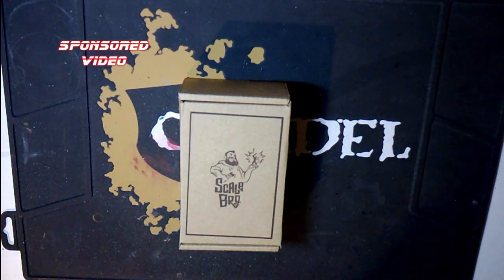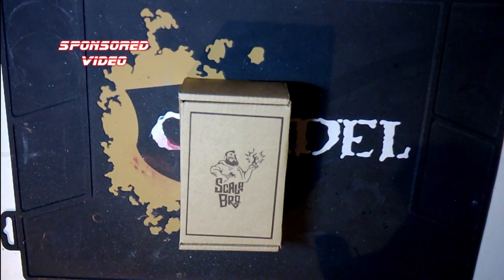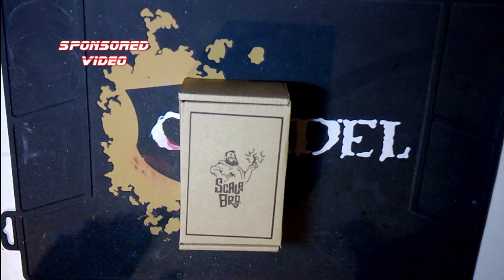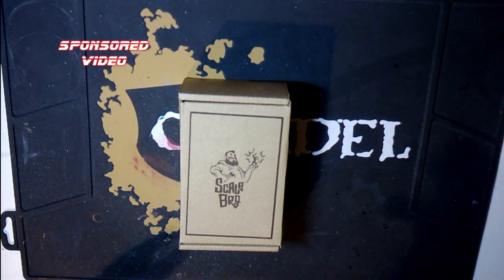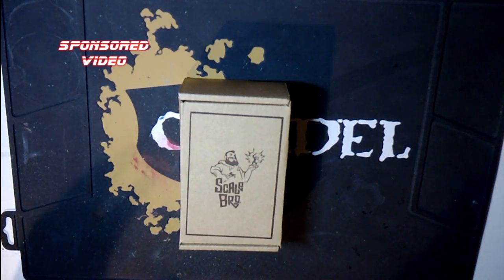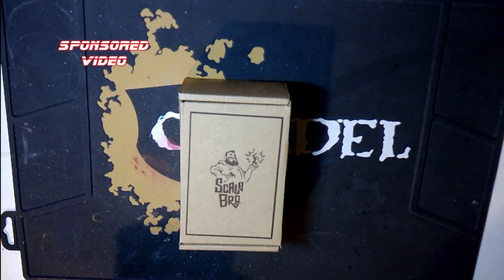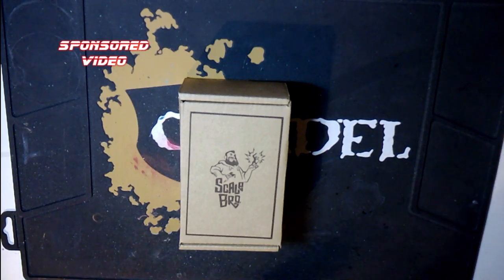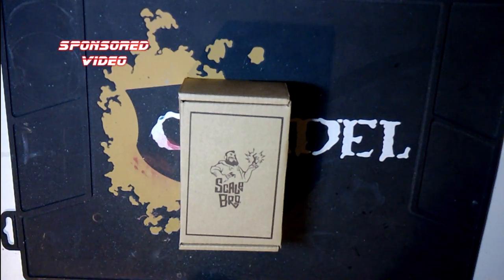It's from Scalebro and also from Mini Monsters. It's a third-party fantasy football rat team. They're calling it the Sharptails, and it's a fantastic kit. There's a lot going on — there's a full team, and you get a big guy, the Rat Dogger, for £50.